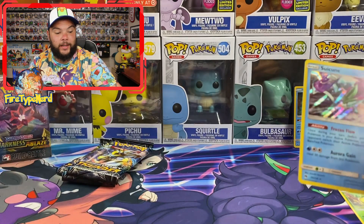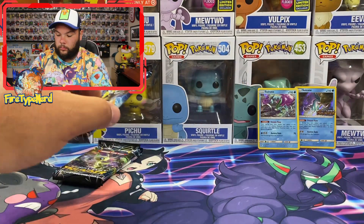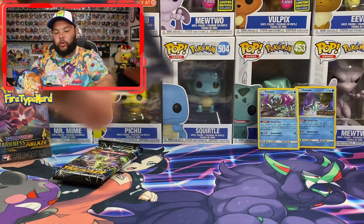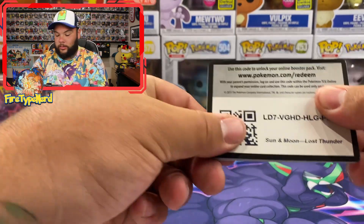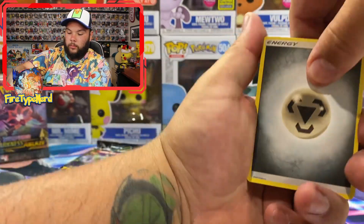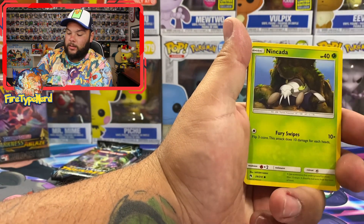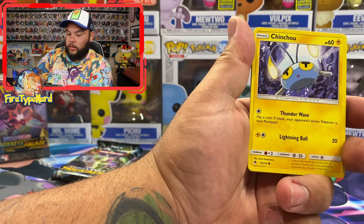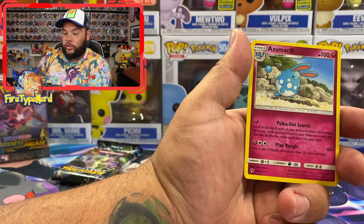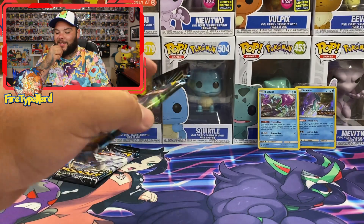Lost Thunder has 214 cards in the set, not including Secret Rares — I don't know how many Secret Rares there are. Alright, we have a Zeraora, I think. It sounds right but then again it also sounds a little wrong — Zeraora. I know what the Pokémon is, I just haven't heard the name for a while. These packs just break apart really easily.